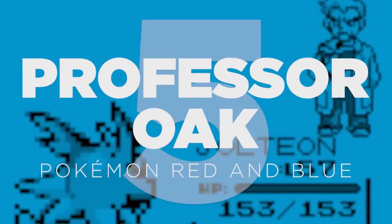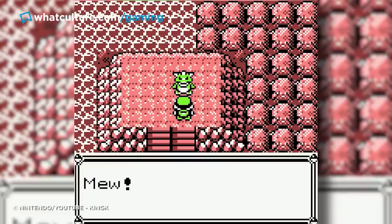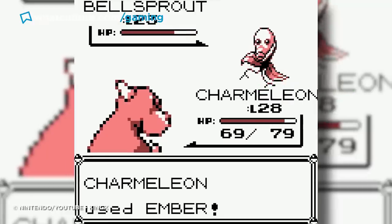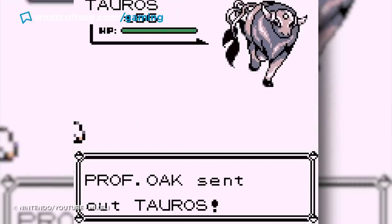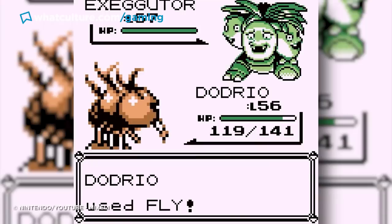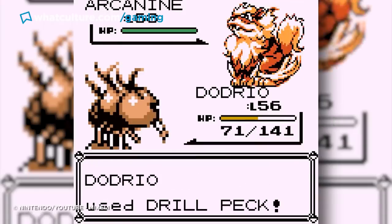Number 5: Professor Oak – Pokémon Red and Blue. An entire article could be written about all the content that was cut from the Pokémon games, though by far the most legendary unused enemy is Red and Blue's hidden trainer battle against Professor Oak. Fans discovered an unused fight against the inimitable Prof, and considering the strength of his Pokémon — which include Tauros, Exeggutor, Gyarados, and Arcanine — it's basically accepted that he was originally intended to be a bonus final boss after defeating your Pokémon League rival.